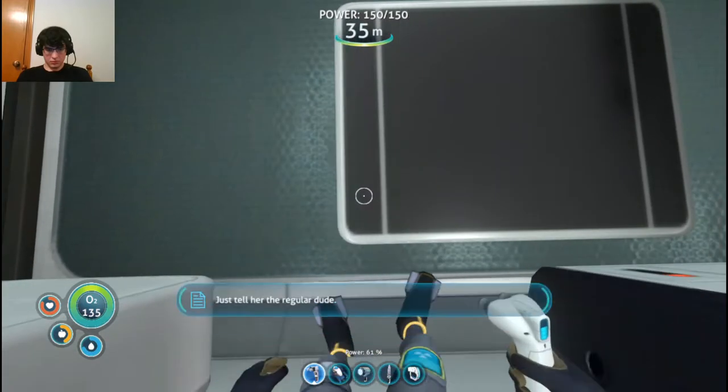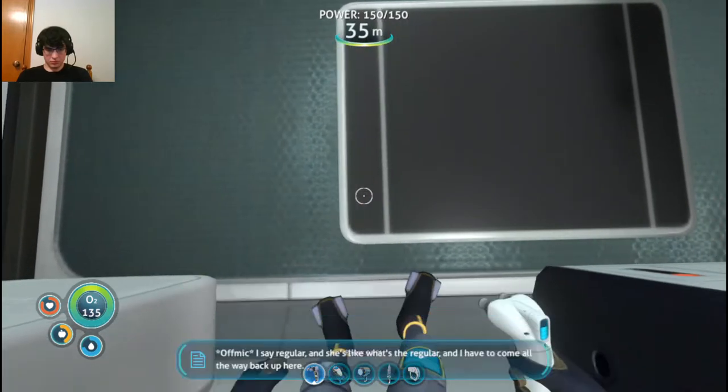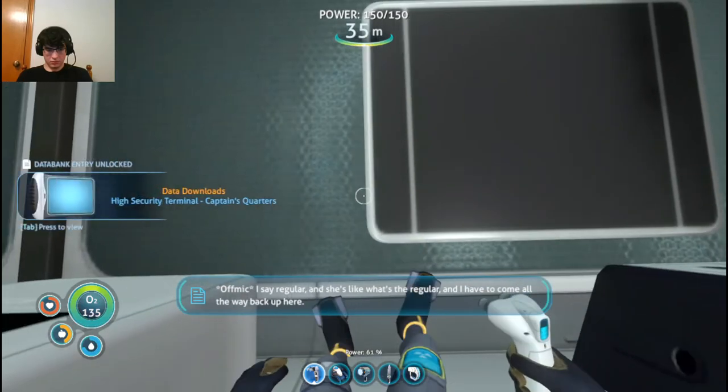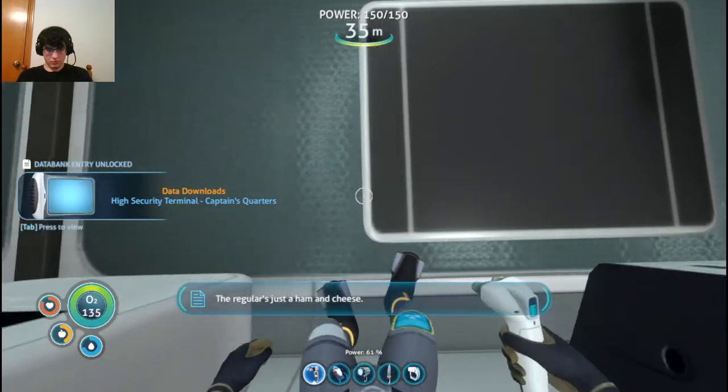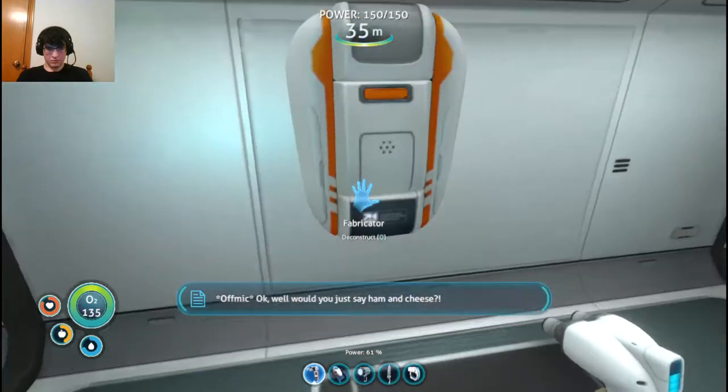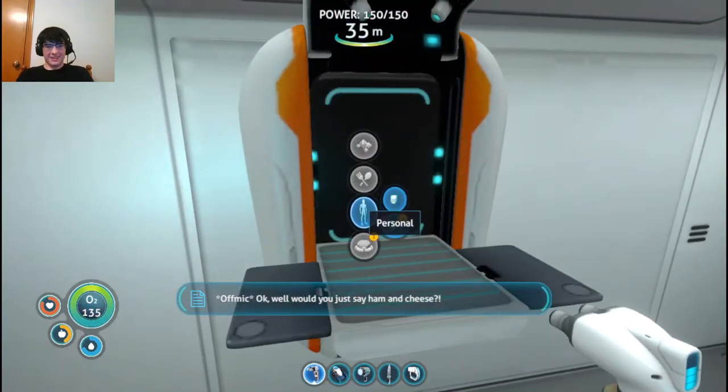If I say regular she's like what's the regular, I have to come all the way back up here. The code should be 2679. The regular's just a ham and cheese — would you just say ham and cheese? Ham and cheese! Oh, it's kind of funny.